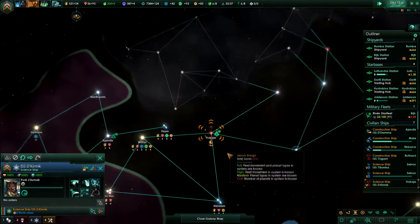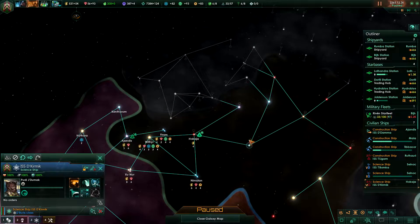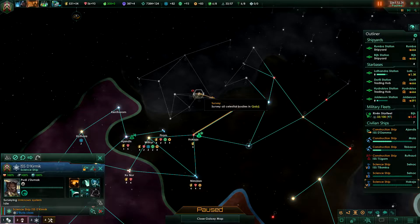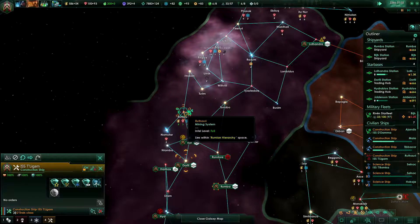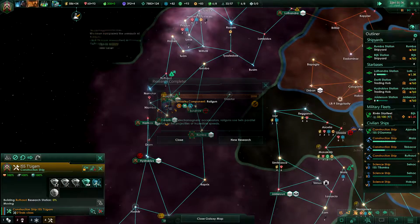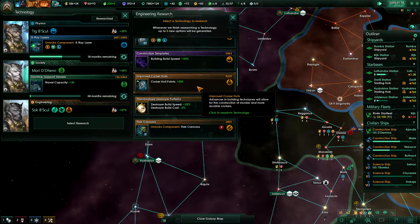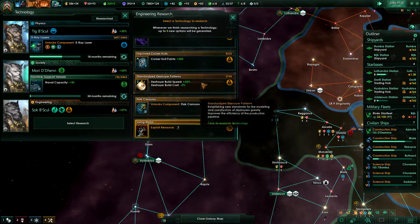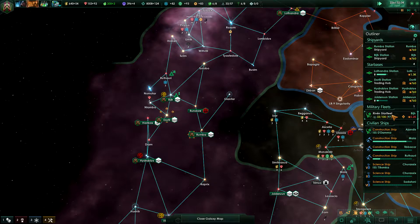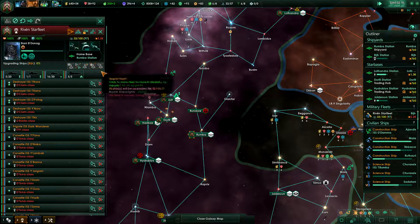I have a science ship that's not doing anything — that's not cool. I kind of want to go here first. I could also do automatic exploration, but where's the fun in that? Scientific breakthrough achieved. Railgun, plasteel armor, building build speed plus 50, cruiser hull points, destroyer build speed and cost reduced — let's do that first because we do have some destroyers left to build.